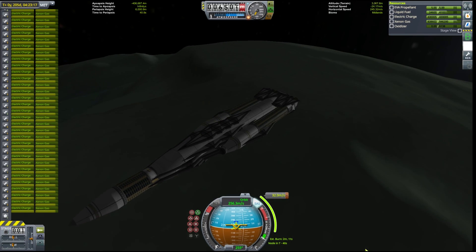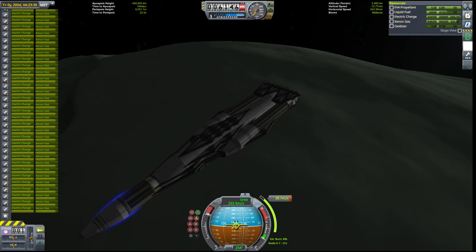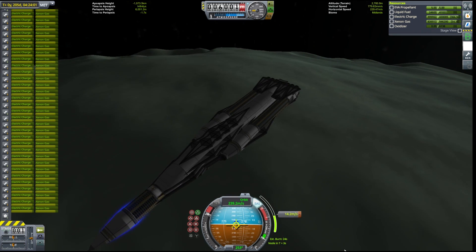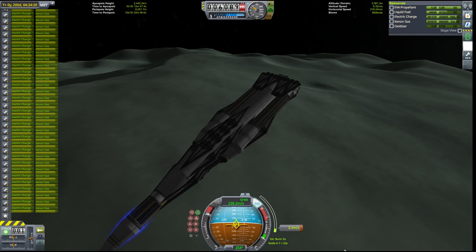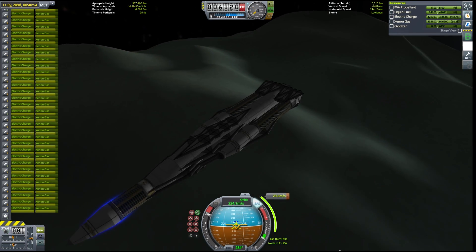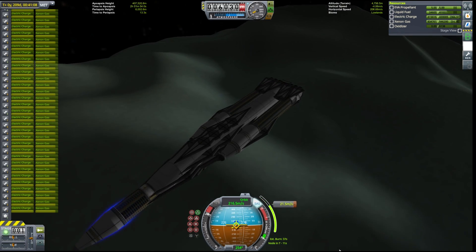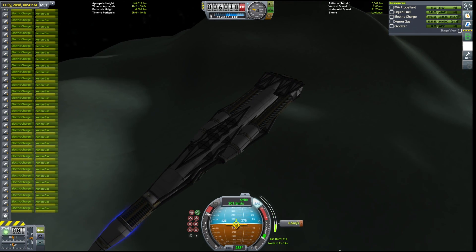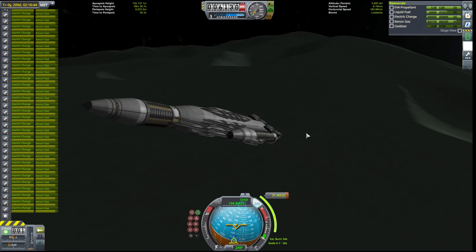As a result of the gravity assist at the Mun, our capture burn at Minmus is going to be less than 100 meters per second to low Minmus orbit. Normally we would capture into an equatorial orbit to minimize our surface velocity before descent, but we're going to put ourselves into an inclined orbit, which will allow us to land on Minmus' largest flats.